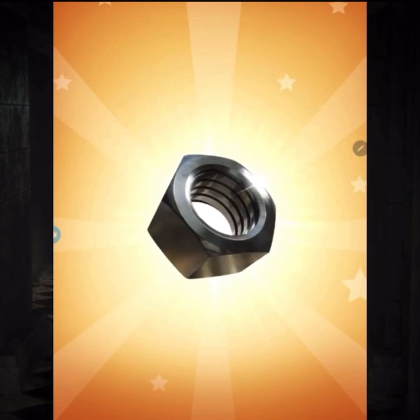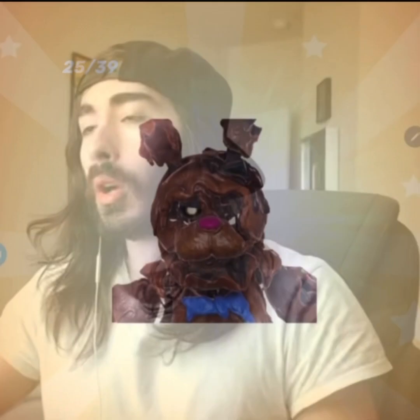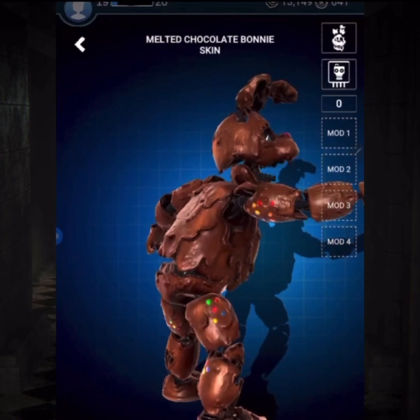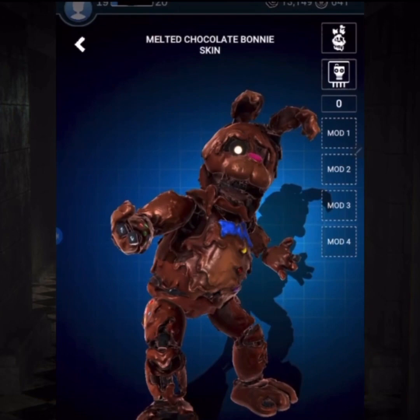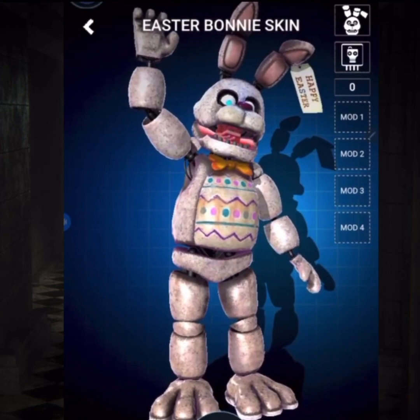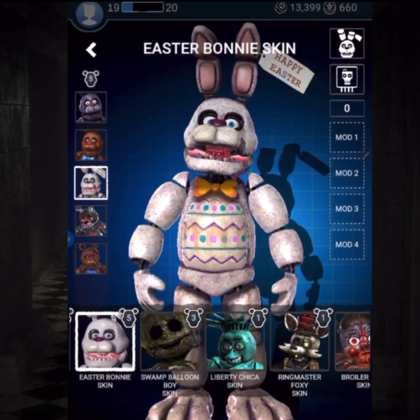After some time I got the first item of the day: Melted Chocolate Bonnie! In my opinion this is a pretty good skin — I don't understand the hate it gets. I get it, reused animations and concept, but still. 17 minutes later, the second suit dropped: Easter Bonnie. What can I say, it's Bonnie, but why? Wait — if I'm correct, it means that I now have all Bonnie skins. Well, at least I won't be seeing him anymore, but we still have some animatronics to go after.